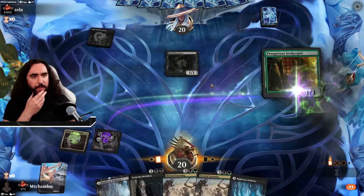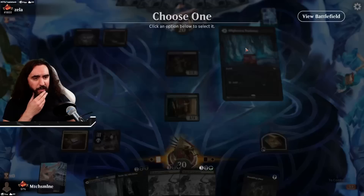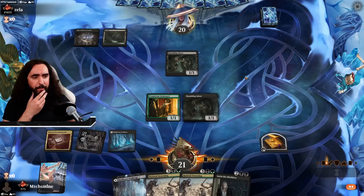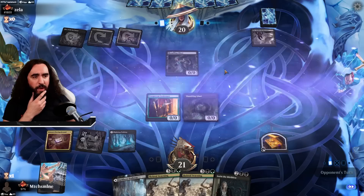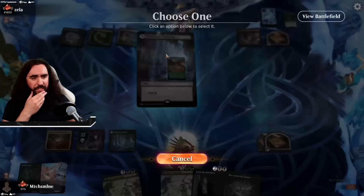We're up against Monoblack here, I reckon. I think I'm going for an early Sorin here — they can destroy this, but do I even really care? I do not. I'm going with the Shambly Boy, Skeletal Swarming, double freaking power on the battlefield — feels about right. They don't have an answer for my Prosperous Innkeeper, which is nice. Just go with the Midog right away — a Midog now means they maybe don't have it later. So hey, that's pretty darn good. We now have enough mana for two Skeletal Swarmings, my friend. So here we freaking go.